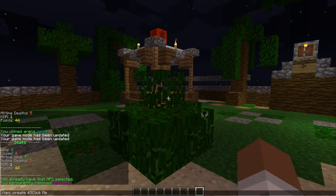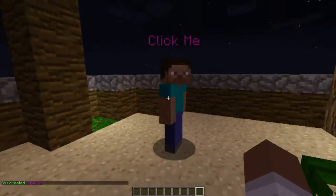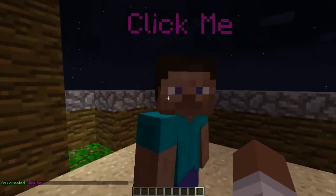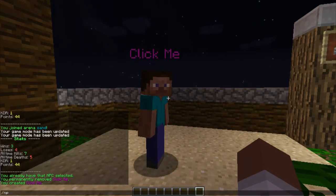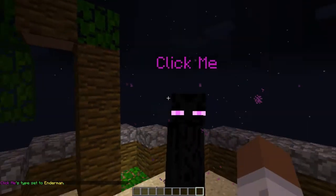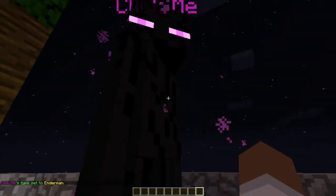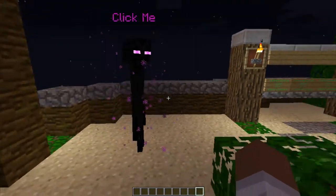If I click enter, he'll basically start out as a Steve, and I don't want him as a Steve — he looks so ugly. I'm just kidding, brother! So, you want to do slash NPC type, and this is the mob type — I'm gonna put him as Enderman, because I really like them. Enderman. There we go. Now you look beautiful. That's basically it — now you have your NPC all ready, with particles and everything.